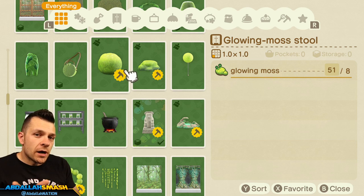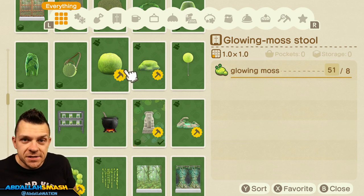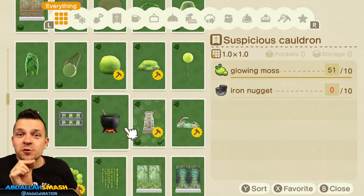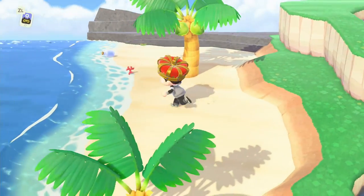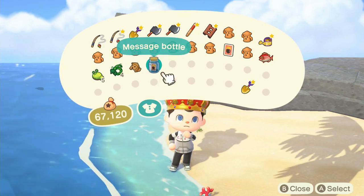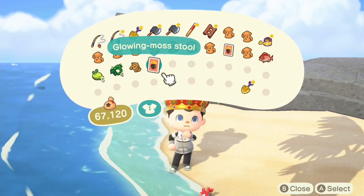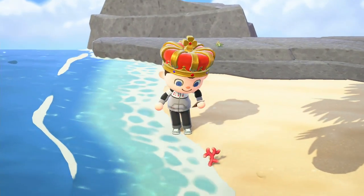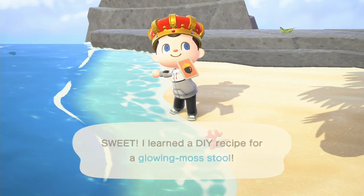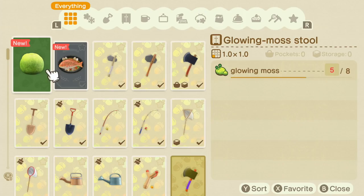Now that you know how to get your hands on the glowing moss, let's teach you exactly how to get the DIYs. Every single one of these DIYs will be available on those random Kapp'n Islands. Make sure you completely grab every single moss that's on the floor, and while you're at it, scan the shores for one singular bottle. You're only going to be able to get one bottle per trip with Kapp'n, so it's going to be a long haul, but you'll definitely be able to get them.